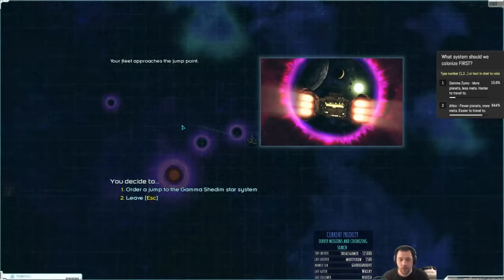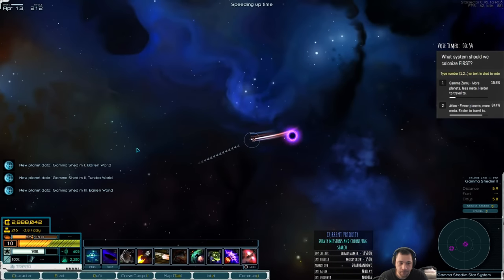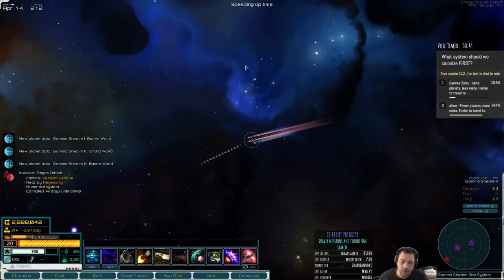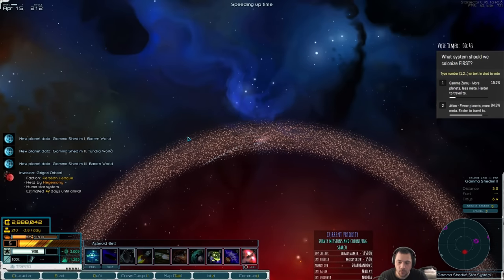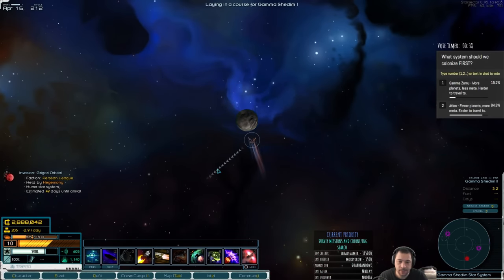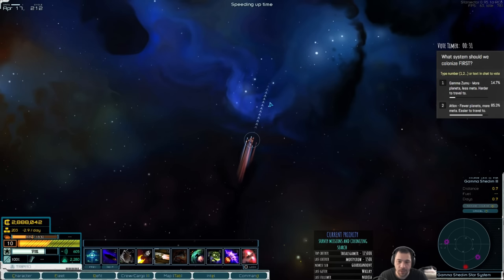Alright, one more minute to vote in this poll, but it looks like we're going to go to Atlan — and that could be very spicy. The other thing I want to start doing is I don't want to sell my survey data to anyone anymore, because the more survey data I fork over, the more likely they are to start colonizing. I'm a little worried because I'm slow on the colonizing game at the moment, and some of the nicest colonies are going to be scooped up.